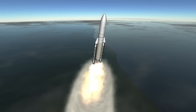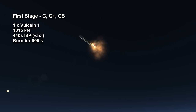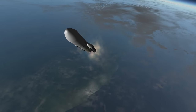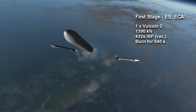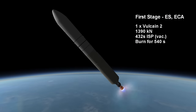The Vulcain engine burns hydrogen and oxygen. In the G, G Plus, and GS variants, it is a Vulcain 1 burning for 10 minutes and 5 seconds with 1,015 kilonewtons thrust and 440 seconds vacuum specific impulse, while for the ES and ECA versions it's a Vulcain 2 with much more thrust — 1,390 kilonewtons — but a 9-minute burn time and 432-second ISP.